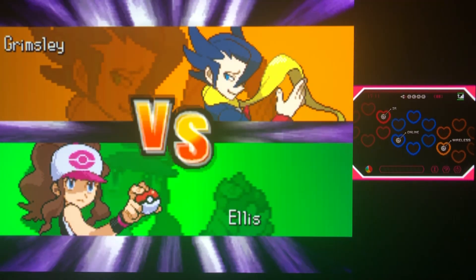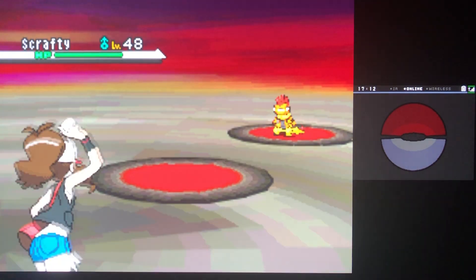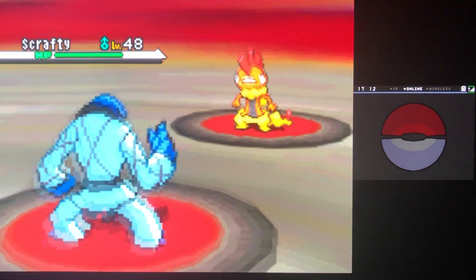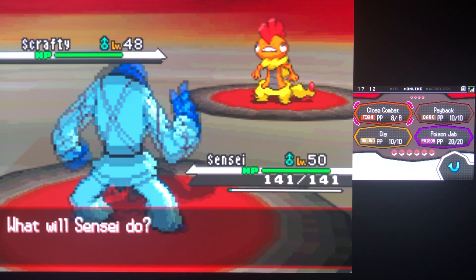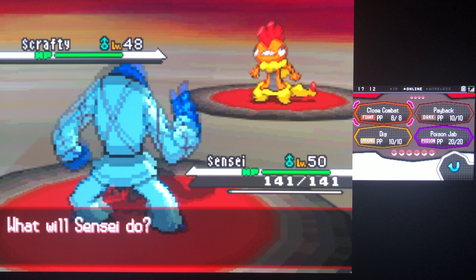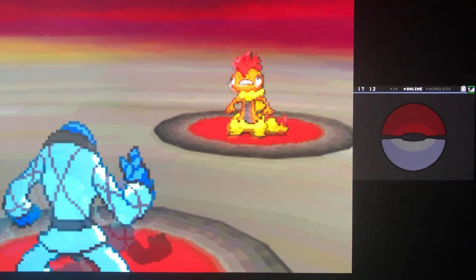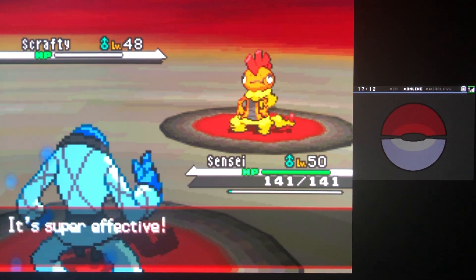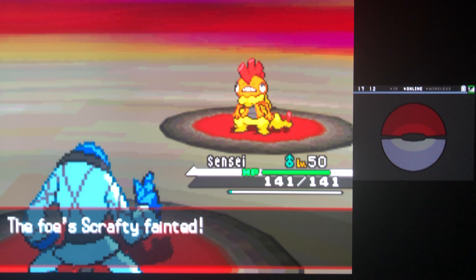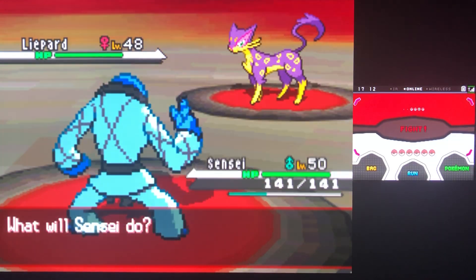Grimsley comes down — this is the second fight of the Elite Four. Scrafty to start us off versus Sensei the Sock. We dropped Brick Break for Close Combat, which is a monstrous move — 120 power, fighting type. You do lose your defenses, but we're not worried about it. We are faster, we have Sturdy, and we're going to abuse that. As long as we are at full health, we can eat one attack. Scrafty falls.